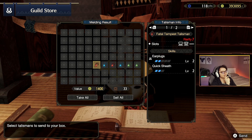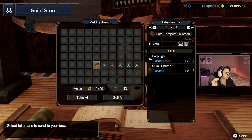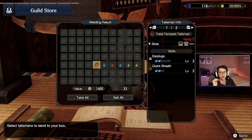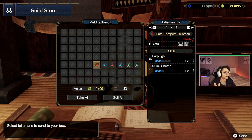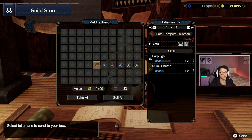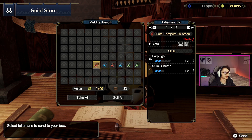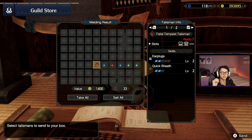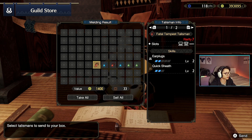I really like this a lot — earplugs and quick sheath 2, which we've established is amazing for longsword, and a level 3 decoration slot. Level 3 decoration slots on your talisman are going to become staple later on I feel. Having a level 3 deco on your talisman is going to be so important to really squeeze the utmost out of your build. This might not achieve top tier build capability on its own, but it's a good start. Earplugs is a fun little ability to have on the side and I could really see trying this one out.